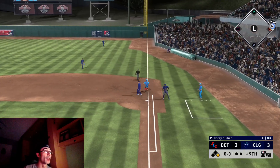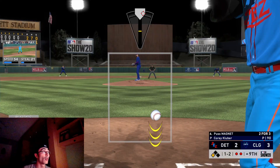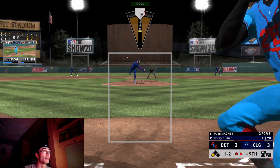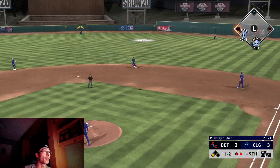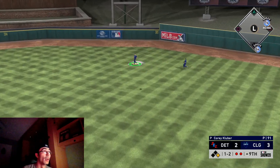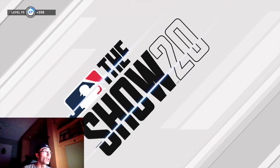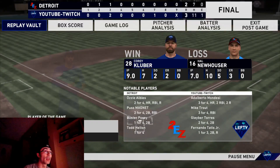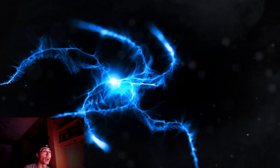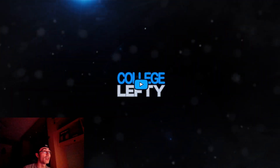In the ninth I went to some defensive replacements — I brought in Joey Gallo, thought about Matt Olsen, and Josh Bell cost me there. Then I brought in Matt Olsen but it was pretty much too late. Luckily we got out of the inning. We win the game — Corey Kluber pitched a complete game and shut that guy down pretty well. A three to two pitcher's duel. Hopefully you enjoyed that video. If you did, please leave a thumbs up, subscribe if you're new, and I'll see you in the next one. I'll continue on with my Hall of Fame gameplay — peace out.